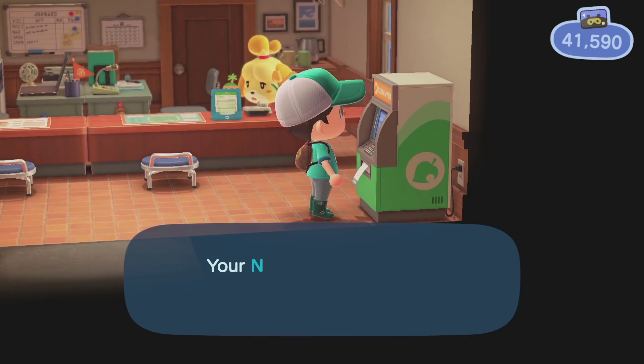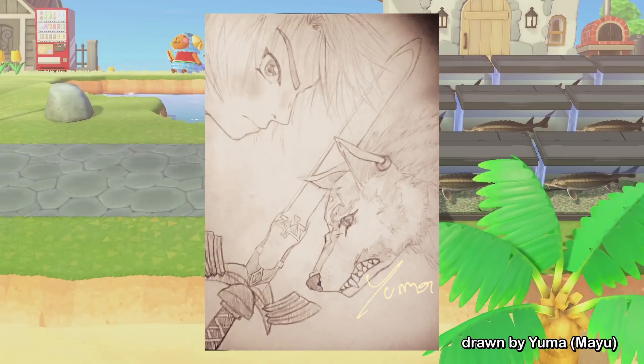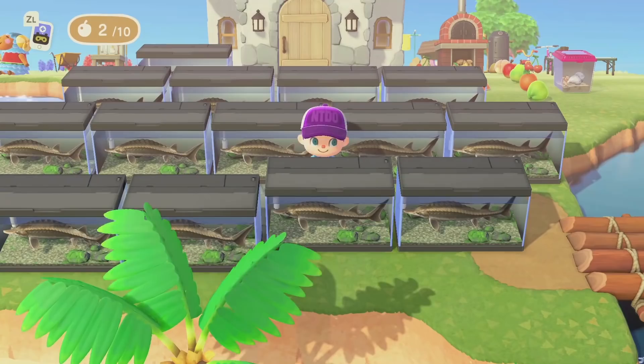Before I forget, we also held another drawing contest, and because I liked it so much I'm also going to show you place number 2, which is by Yuma — this nice Twilight Princess picture. And here we have place number 1 by Derp Draws. Just wonderful, I love it.